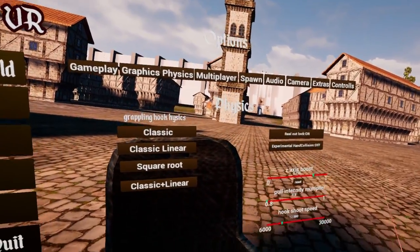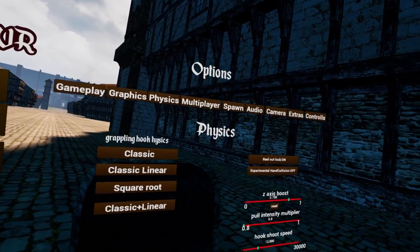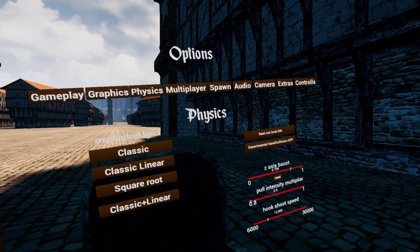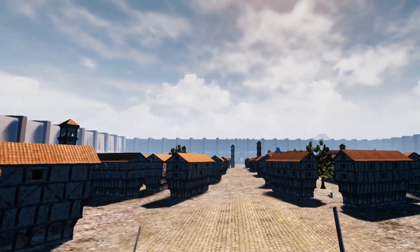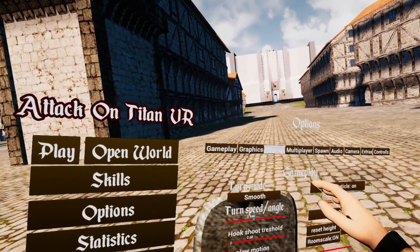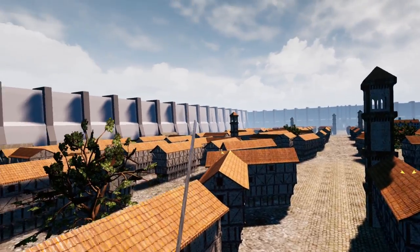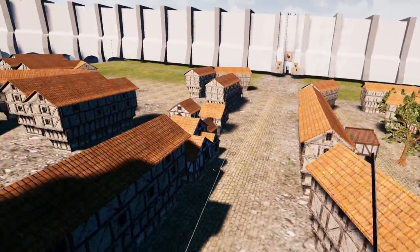Now let's go over Z-Axis Boost, Pull Intensity, and Hook Shot Speed. Z-Axis Boost is probably the most difficult setting to fine-tune. When you grapple above player height, you get a boost of upward momentum depending on this setting. If set to zero, you'll slide across the ground until you're in line with your grapples. You can recreate the zero-boost effect using gas or by shooting your grapples earlier.